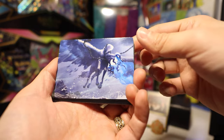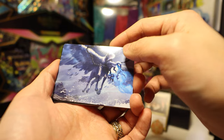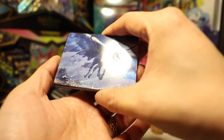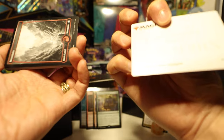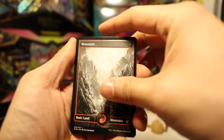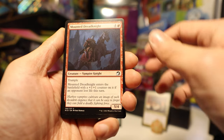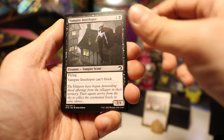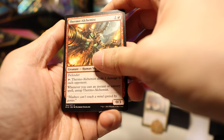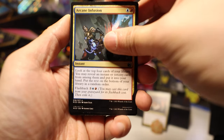Next pack. We have some sort of creature — is that a Gryphon or something? Or a Pegasus with a tentacle face? Whale Drifter. Another full art land — nice, perfect. Olivia's Midnight Ambush. Mounted Red Knight. Vampire Interloper. Thermal Alchemist — that's a cool card. Arcane Infusion, not bad. Burly Breaker.